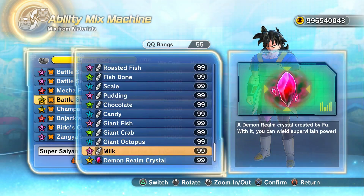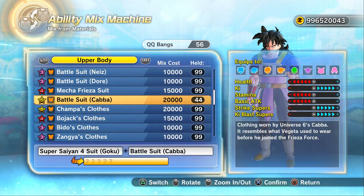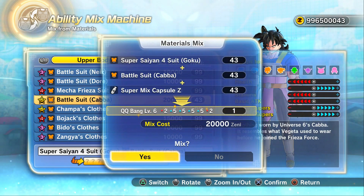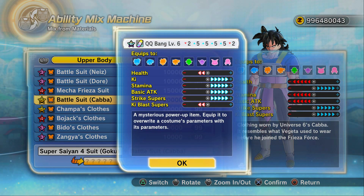A four-star QQBang, not exactly good. If you're still watching the video at this point, hello, thank you, and do make sure you are subscribed. Plus 19, not too bad. For a Saiyan — I'm not going to be using these QQBangs because again it's on the PC version and you can use the save editor to save-edit in a plus-five QQBang in all six stats. But this is actually a really good QQBang for a strike-based Saiyan.